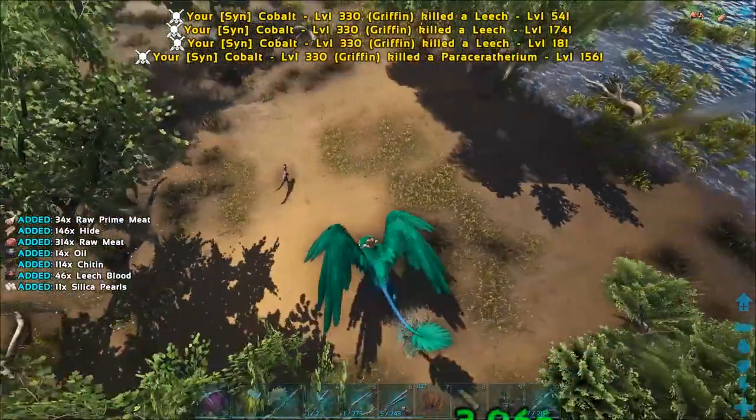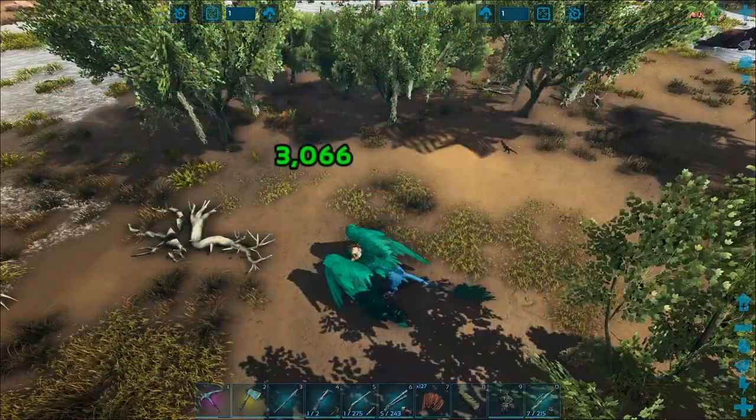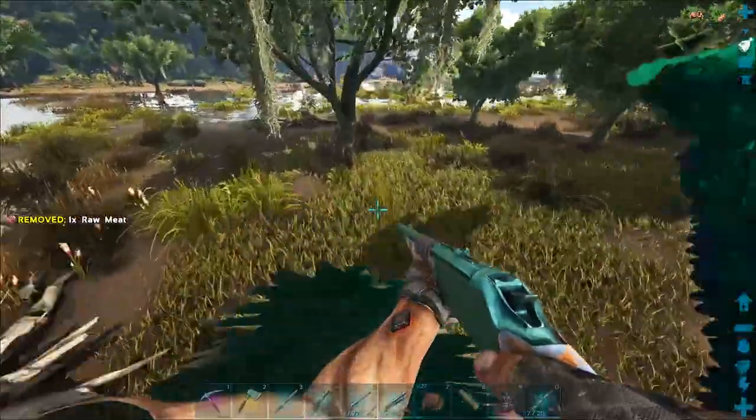I do see leeches that I want to kill. I'm gonna try and collect up some leech blood - gonna need that for some antidotes eventually. Nice. I still have all this stuff in my inventory from the rock golem taming - probably should have put some of that back. I don't see any snails though.